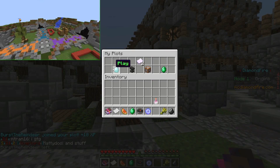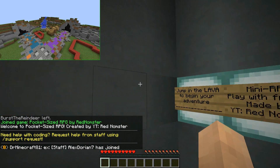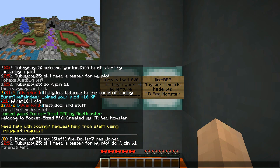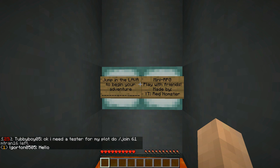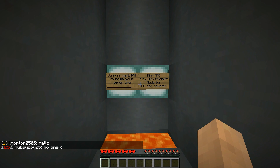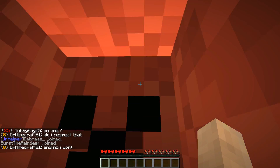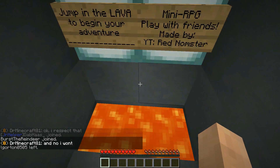Once we click play, we spawn in this little hub where you can put everything you want, such as the rules of the game. Mine has a custom message that says "Welcome to the pocket-sized RPG created by YouTube RedNomster." You can customize that message however you like, or not even have one — it's all done within the code with zero command blocks. It says "jump into lava to begin your adventure," and then the mini RPG playthrough begins.